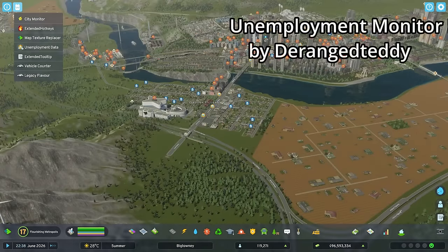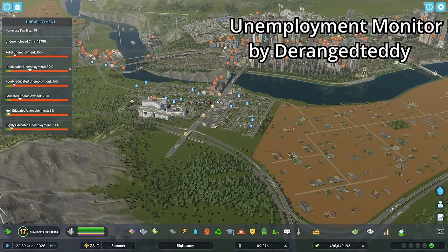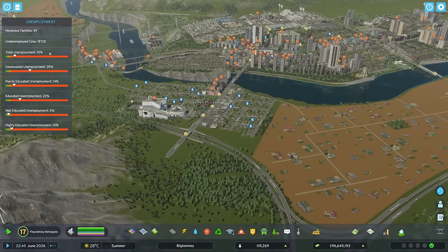Next up, there is Unemployment Data — this one gives you a very useful unemployment overview, actually similar to the Demographics mod in CS1.